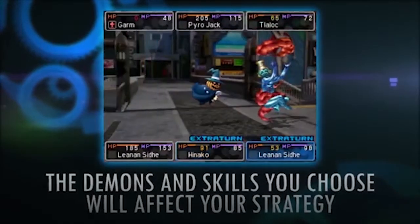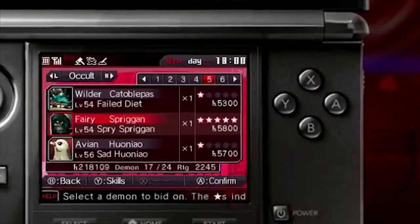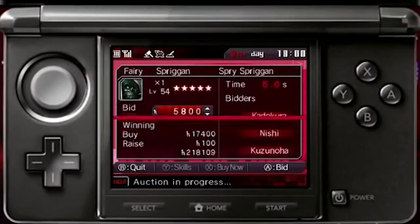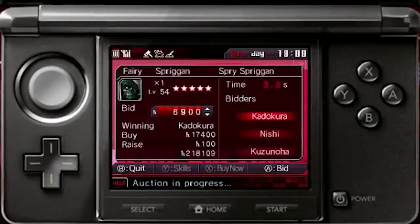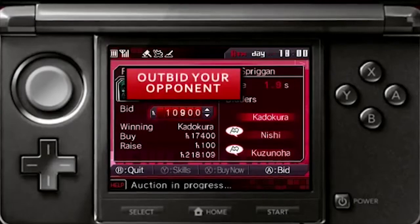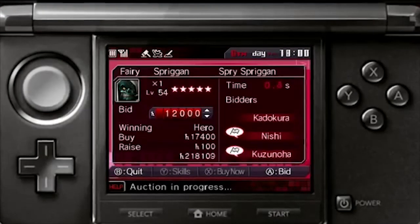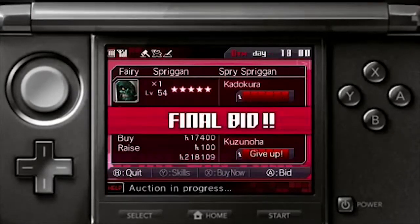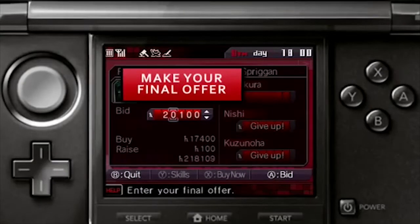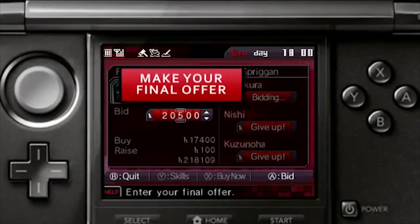Another reason why you'll want to use the soft reset is to get better demons in the demon auction. The demon auction is basically — I know everyone says this — but it's pretty much eBay, but better. You'll bid on demons against a few other people to get a particular demon, which are ranked from 1 to 5 stars, and you'll typically want ones that are 4 to 5 in rank. So what do you do when you don't get the demon you want? Easy — you save your game and then soft reset until you get what you want. I know this might seem pretty picky, but most of the people I know that played this game do the exact same thing. You want to be picky so you're able to survive.